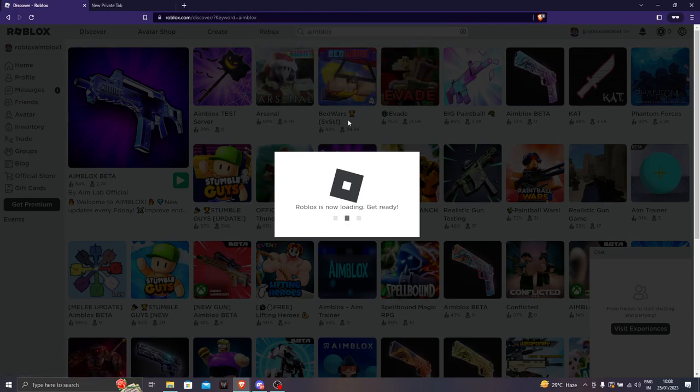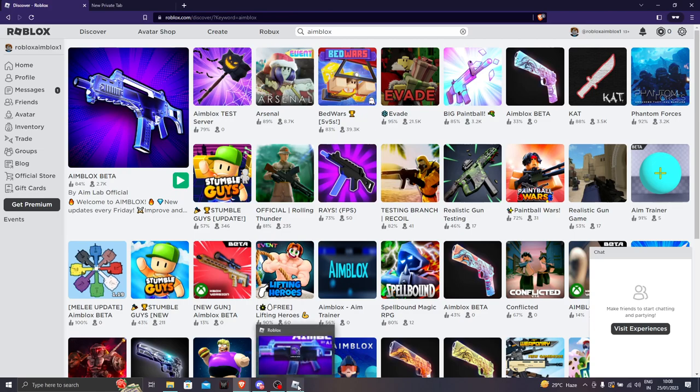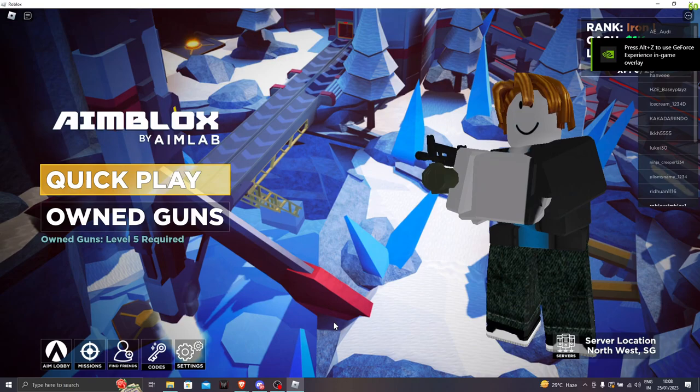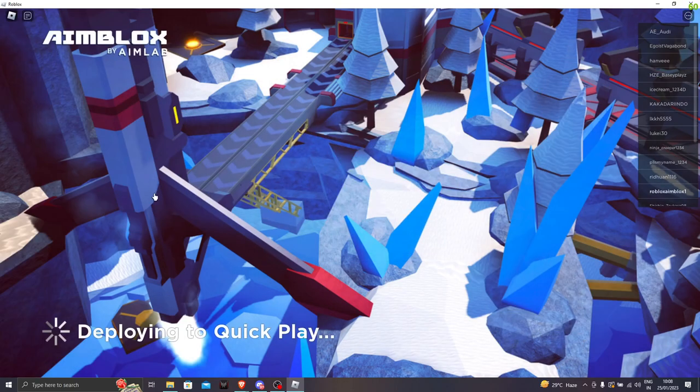Let's go open Aimblox Beta first. Once we are in Aimblox Beta, let's make sure to tell you how to get the codes and how you need to redeem them in the code section. So once you're in Aimblox Beta, you need to go to quick play.